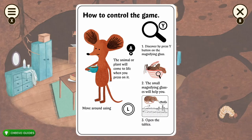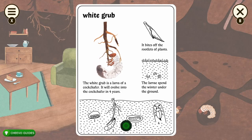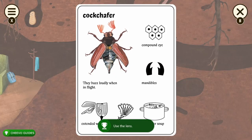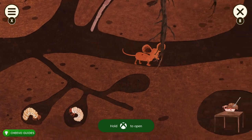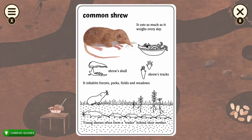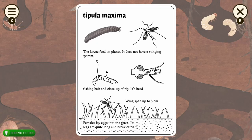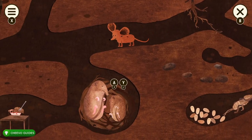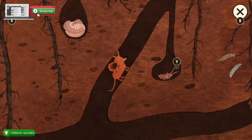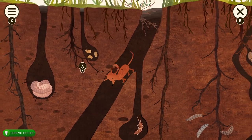We're going to start heading over to the right and make sure we interact with everything. You need to press A and Y on everything because we have achievements and trophies related to interacting with everything and looking at all the tabs in the level. You cannot miss anything or the achievements will not pop, so just follow the path I'm going through.